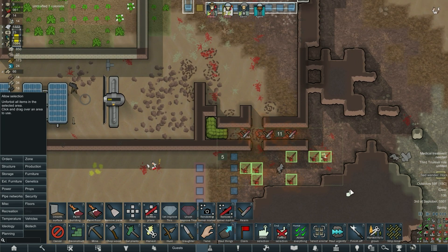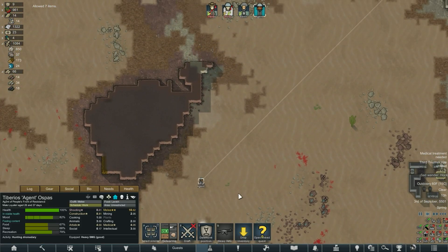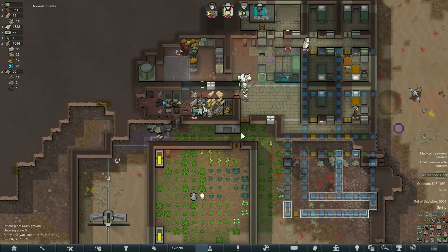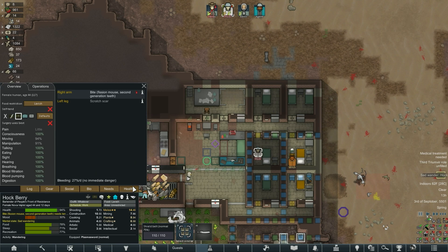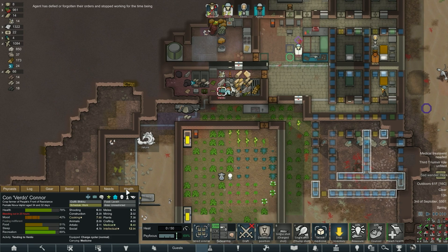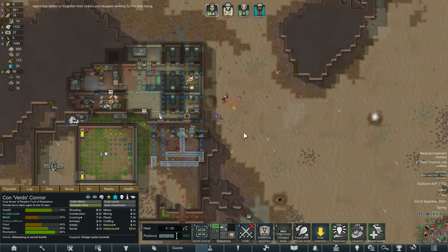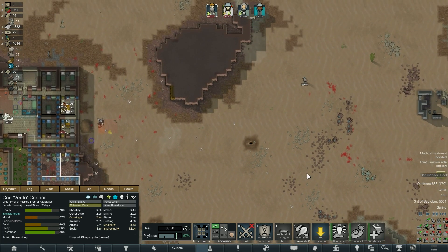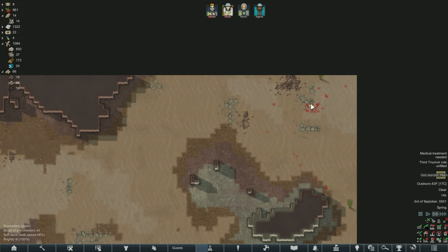I try not to hit 'allow everything' because some things I've unallowed are on purpose. Hey, go get the dromedary — we need some steel. We only have eight meals and I won't let anyone go further than that. Are you okay Hawk, did you get a bite or something? You'll be fine. Oh, you brought me back some steel, thank you — and not the dromedary.